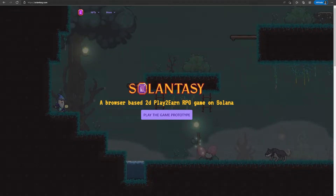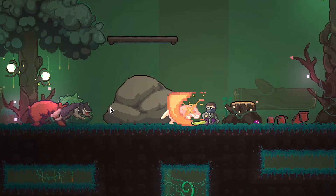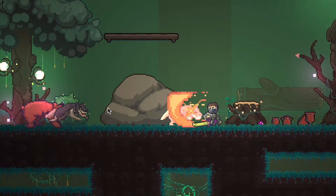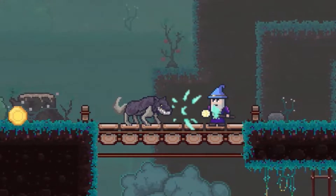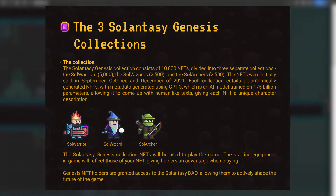To get started with the game, you don't really have to buy anything. The game will have a free-to-play option for people who don't want to buy NFTs. This is good for mass adoption since players can try the game first before investing anything. But like with other crypto games that are free-to-play, owning their actual NFTs will have some benefits. If you play using a Solanthisi NFT, the attributes and equipment the NFT has will reflect in the game, giving you an immediate advantage.